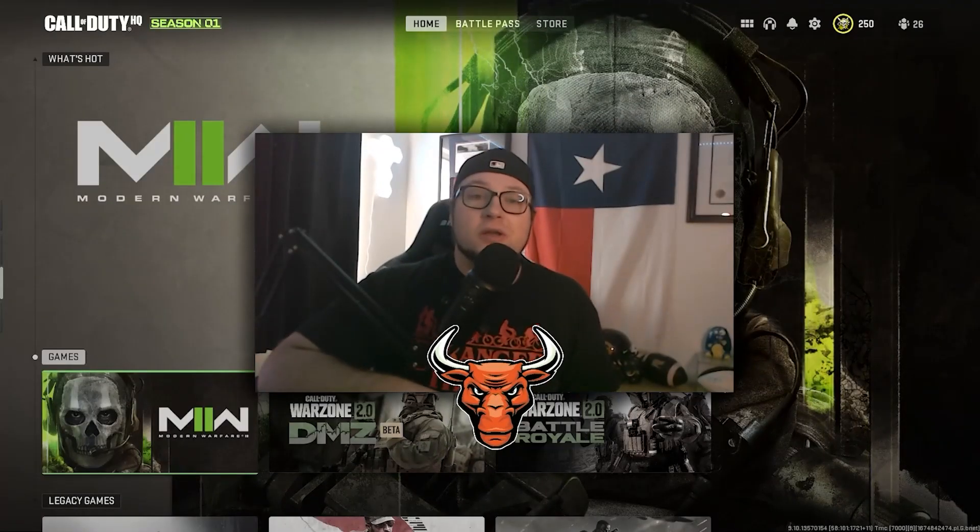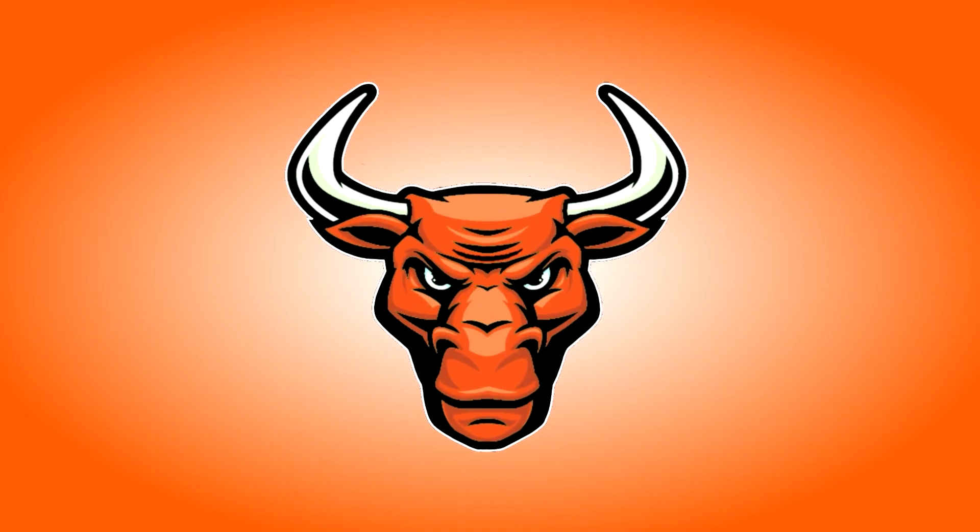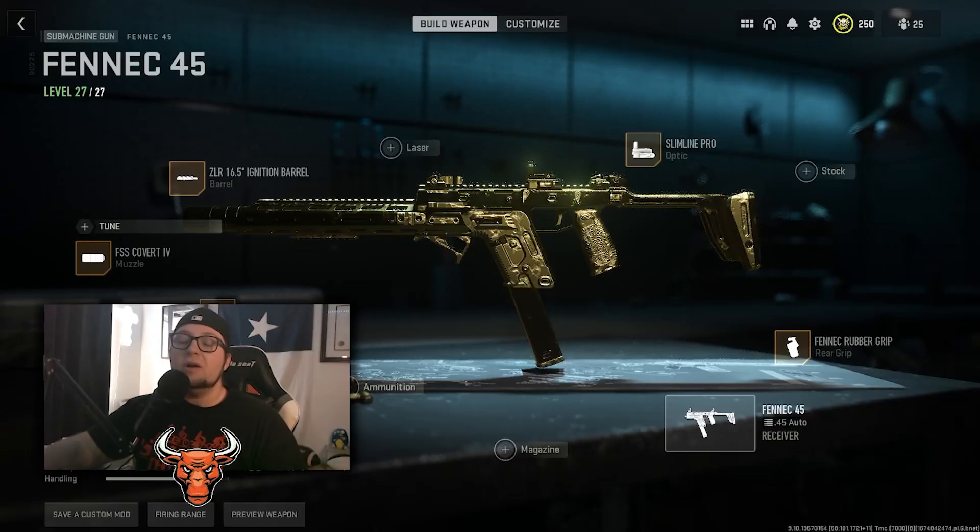What is going on y'all, it is your boy Young Texas, welcome back to my YouTube channel. Hope you all are having a fantastic day. Today I showcase the absolute best class setup for the Fennec SMG here in Season One of Modern Warfare 2. So here we have the setup: on the barrel is the ZLR 16.5 inch Ignition barrel, on the muzzle is the FSS Covert 4, on the under barrel is the Phase 3 Grip, on the optic is the Slimline Pro, and on the rear grip is the Fennec Rubber Grip.